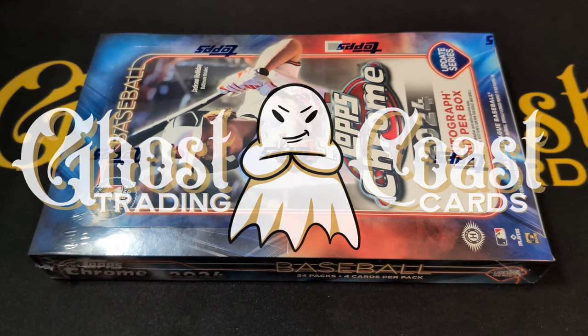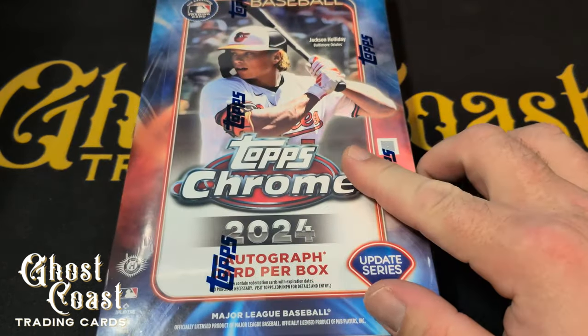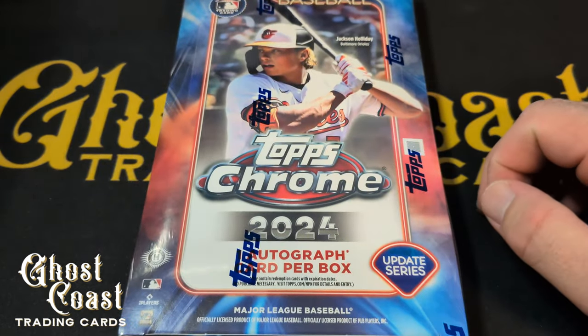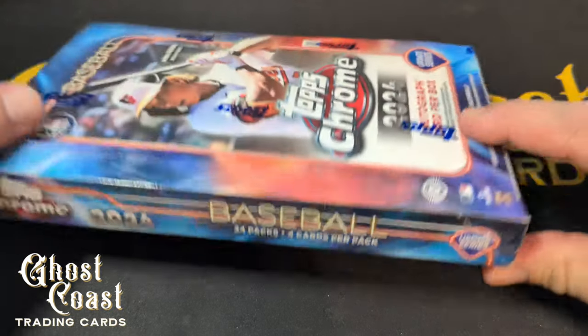Hey, what's going on everybody, this is Sean and you're watching Ghost Goes Trading Cards. Today we're going to be opening up a 2024 Topps Chrome Update Series hobby box. There are 24 packs in here, four cards per pack.